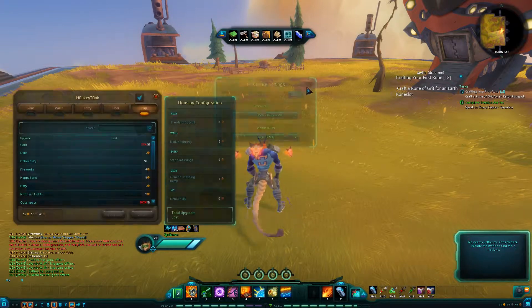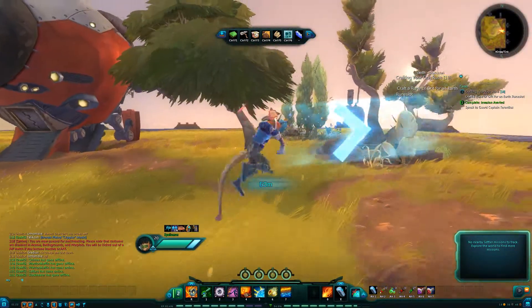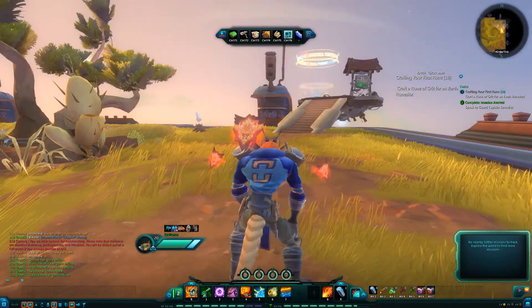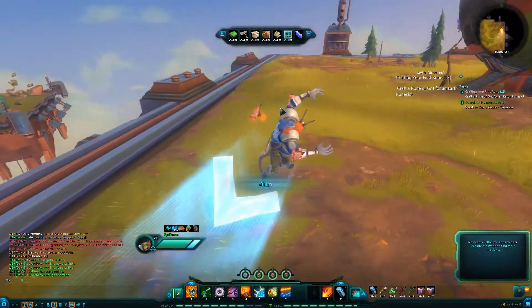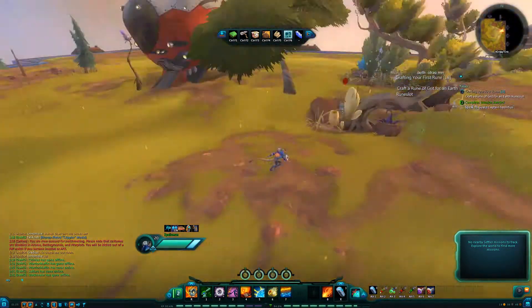Here's my character, a little Spellslinger. He's pretty powerful — I pull a lot of threat, I don't mean to, but I do.